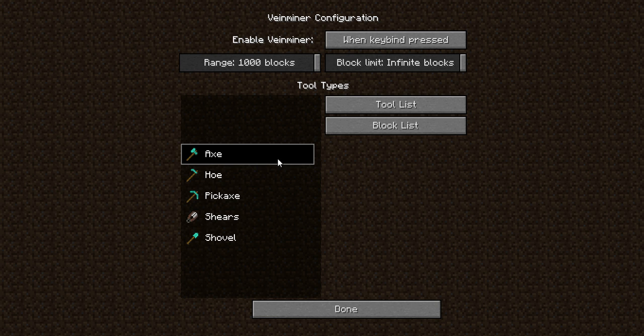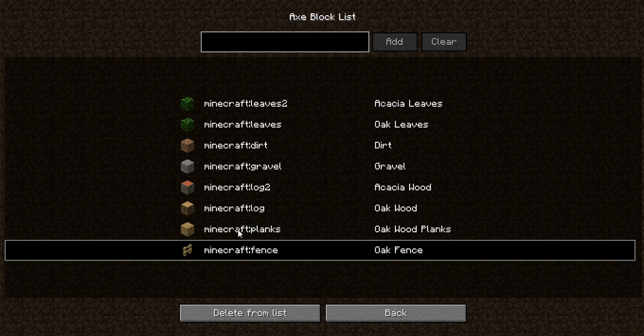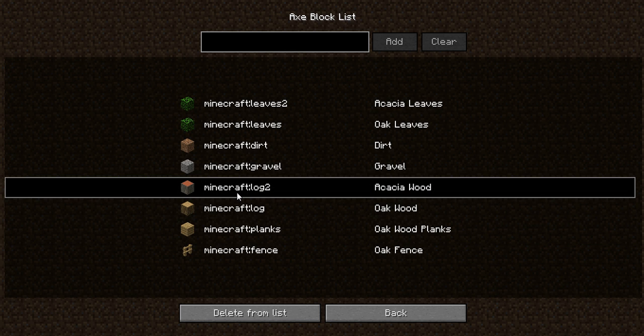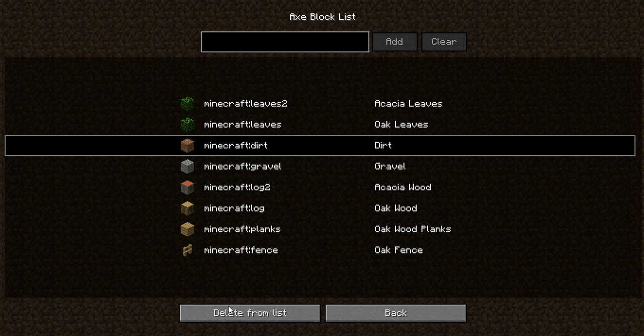As the title would say, we want to add tools to this — we want to use miscellaneous blocks as tools. When you click on the tools, there are two tabs or buttons. Each of them is clickable on the tool that you click on. For example, this is the axe tool, and if I press on the block list, these are the blocks we can mine with the axe tool.